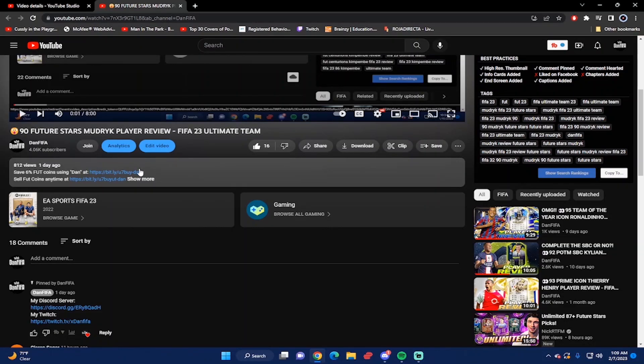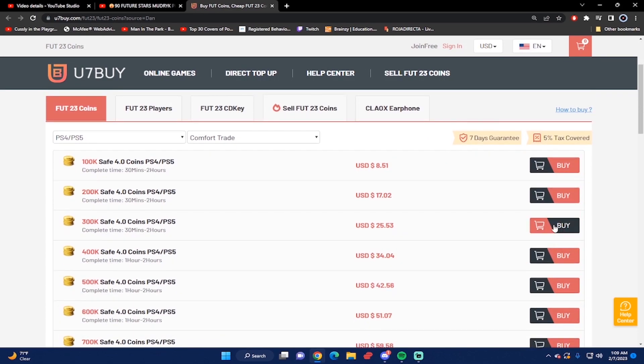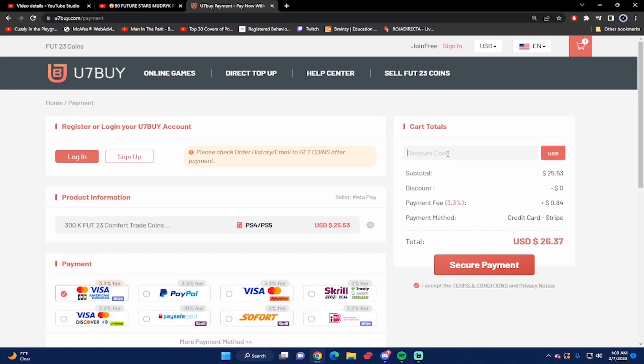If you guys want the most cheap and most reliable FIFA 23 coins, make sure you guys check out u7buy.com. Next time you guys want to buy your coins and make your team even better, go to the website and type the code 'DAN' to get six percent off your next purchase. Also, if you ever want to sell your FIFA 23 coins, you can go to the same website under the sell FIFA 23 coins section.